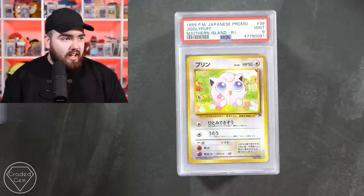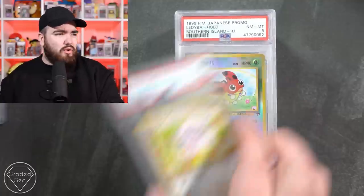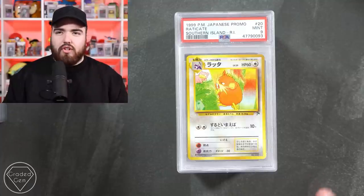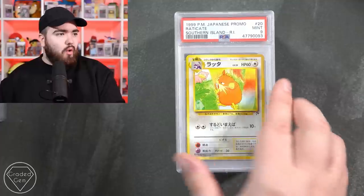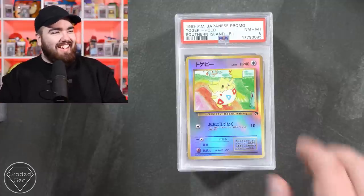Now we've got Southern Islands - a Jigglypuff, a Weepinbell in the background, and the Dodrio trio. Lady Bear reverse holo in an 8. In Japanese Southern Islands it doesn't have the weird galaxy reverse foil that we have in English - which is quite unique. Pichu was in the first stack this episode. Raticate mint 9, Ivysaur mint 9 - fantastic set, Southern Islands.